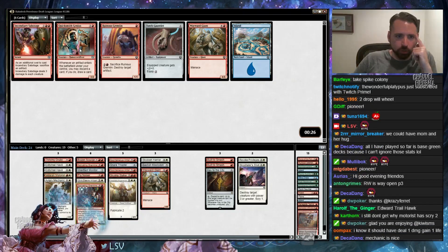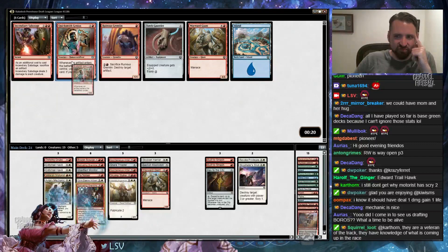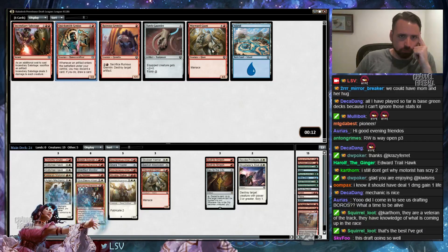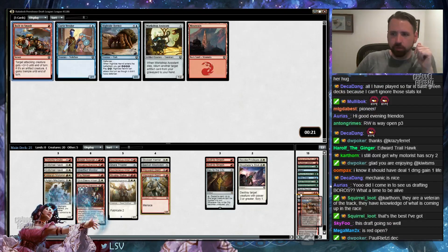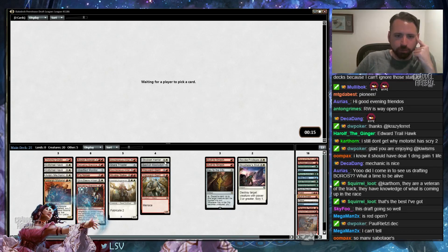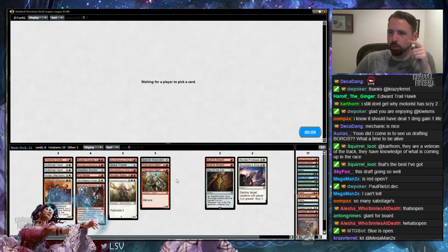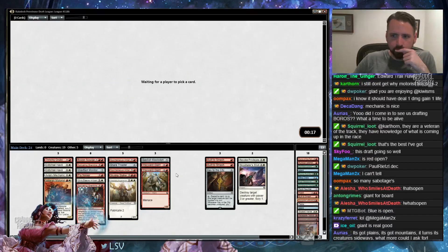Red was open. I'll take a Quicksmith Genius, I guess. I could take another Wayward Giant here. Maybe I'm not even going to play Quicksmith Genius — sure. Another Built to Smash — probably don't need three of those. I'm probably not playing all the fives.